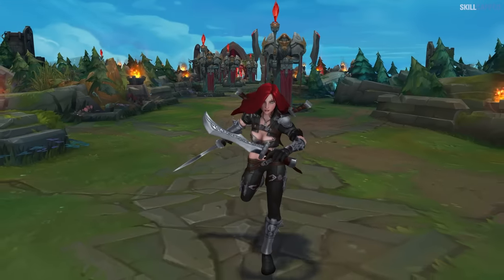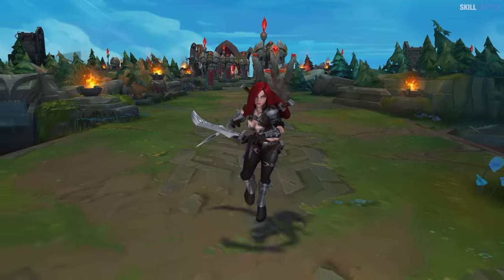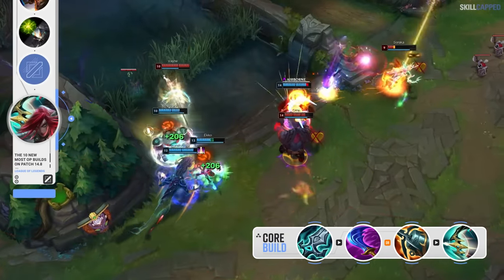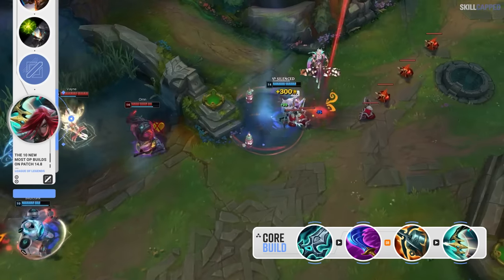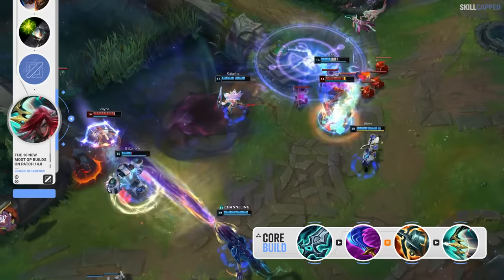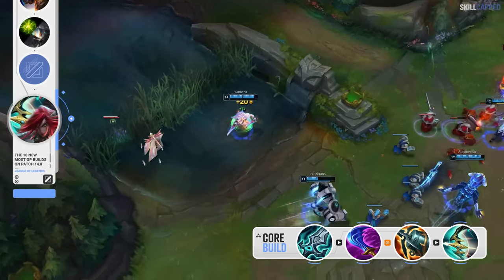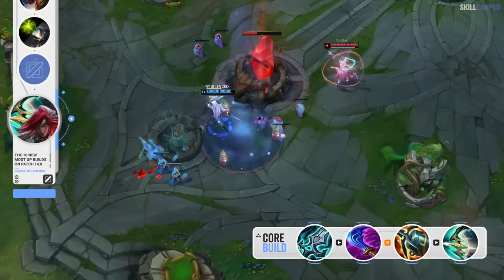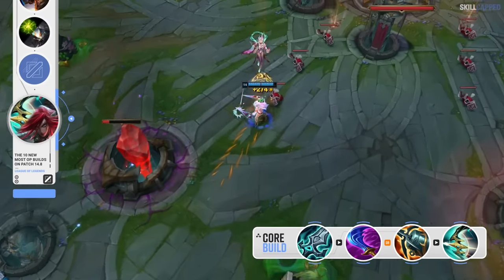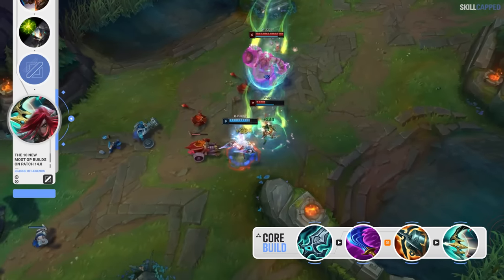We've started to see a pretty big resurgence of AD Katarina over the past couple of patches. Blade of the Ruined King is the rush item and it's been winning more than alternative options like Nashor's Tooth and Lich Bane. Second item, Wit's End, is slotting in really well right now and works great in games where the enemy comp has a few magic damage threats. If the enemy comp does not have any magic damage, then building Kraken Slayer instead is the way to go. Third item, Terminus, is working amazingly as it's been such an underrated item on Katarina ever since it was buffed so that you can stack the passive 50% faster.